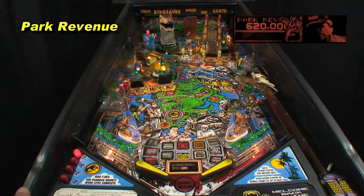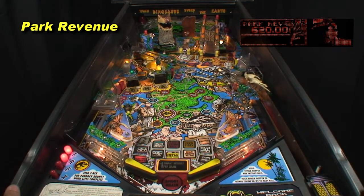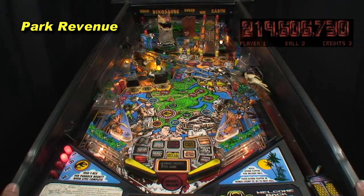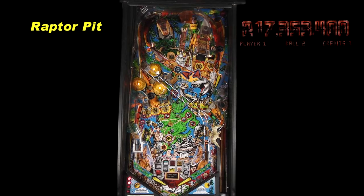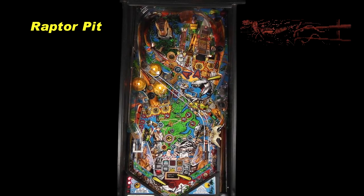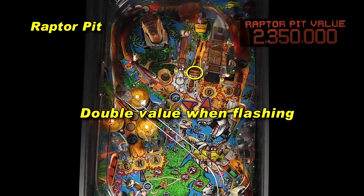Starting at 500,000 and increased by 30,000 every turbo bumper hit, shooting into the left scoop when lit by the right in-lane awards park revenue. This low scoring award is often collected by accident. Shooting the Raptor Pit awards 2 million plus a small accumulated bonus. Every hit adds 350,000 to the pit value. A quick re-hit with a flashing danger light awards double value. Normally the danger light indicates ball saver active, but is frequently disabled in tournament play, making this a risky shot.